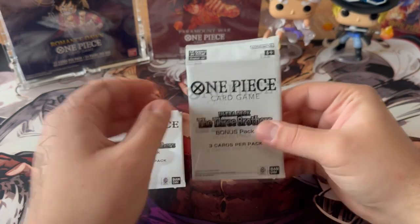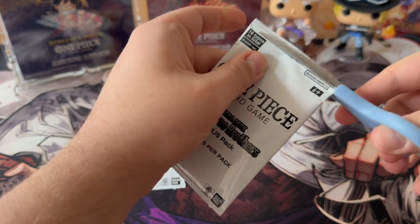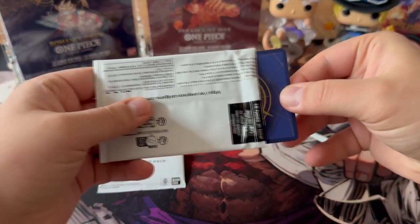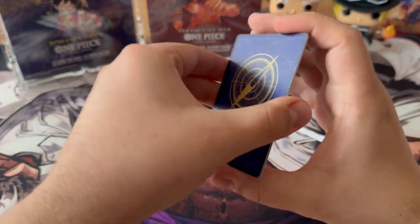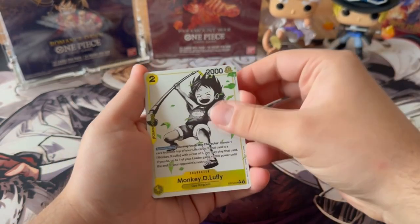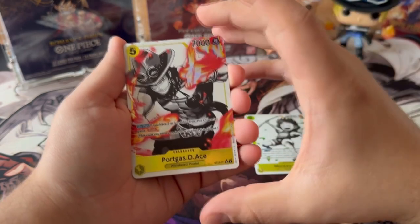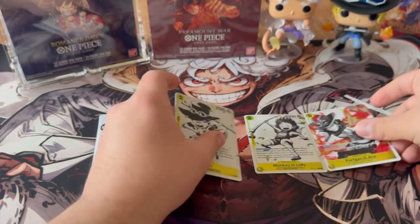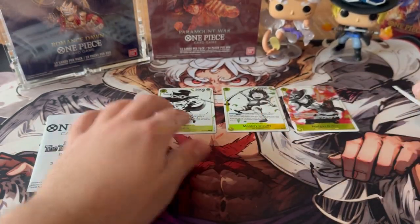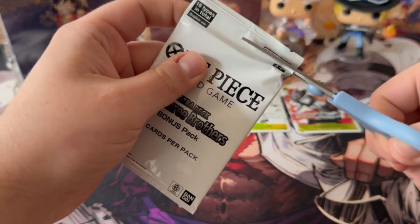We can now take a closer look at my two bonus packs. You get one booster with three cards in each deck, and you can be lucky enough to get a leader alternative art or certain character cards. The first card is the baby Luffy, then we have the Big Rush Portgas D. Ace, and for the last pack we have baby Sabo — two-cost. Great hits, I really like those.